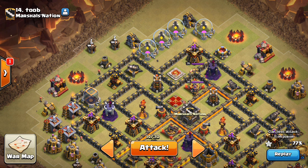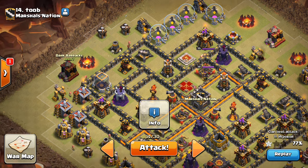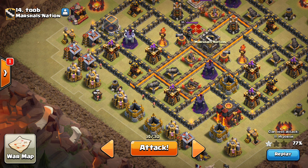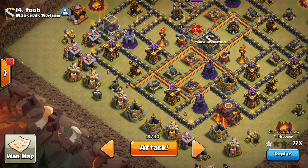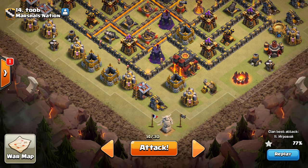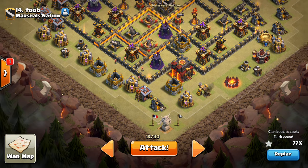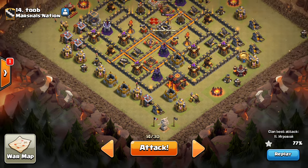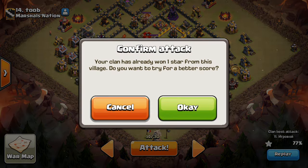Gotta remember: drop the queen right on that builder's hut, wizard on the dark barracks, then the golem, then another two wizards, wall breakers, king, Valks, jump, a few archers there, haste, haste, poison, first hound, second hound, a heal — okay, I think we're looking good. Let's give this a go. This should be exciting.